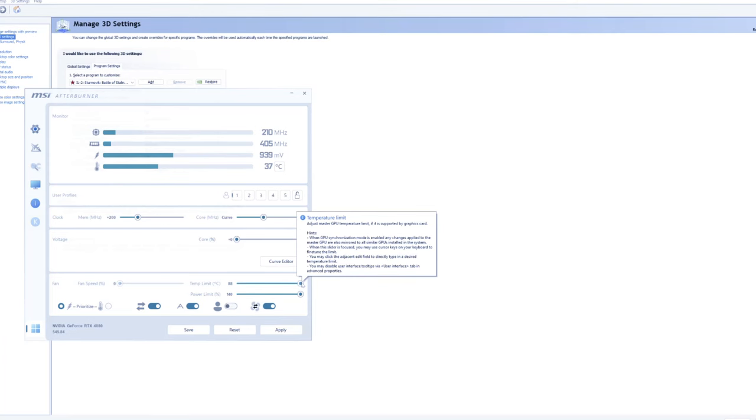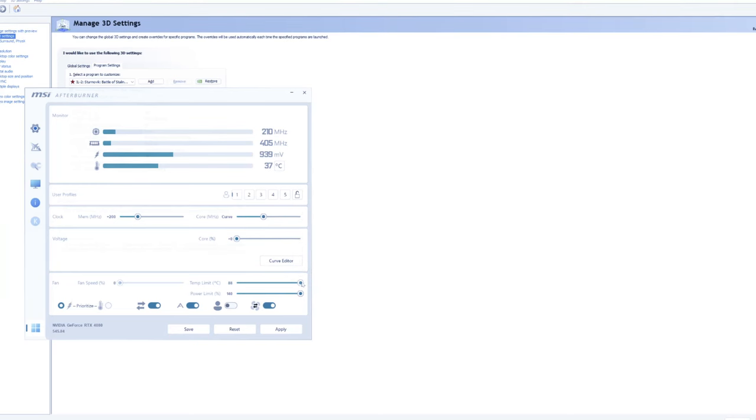Remember, that's just the factory default max, not breaking world records — it's just telling the card it can go full speed without down-clocking. Don't go over 88°C or you'll damage it. I don't recommend leaving this on 24/7 because you don't need to run your card at NASCAR speeds when you're just surfing email. I don't like giving it access to maximum power and temp at all times in case of a glitch.